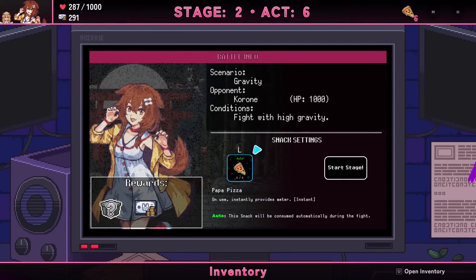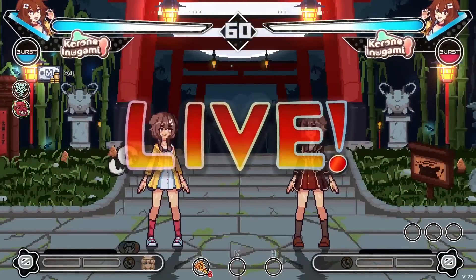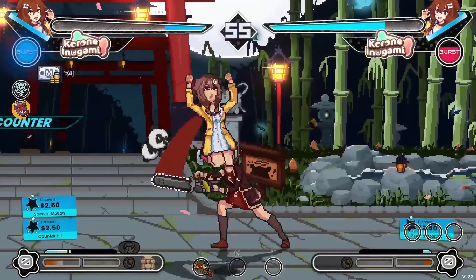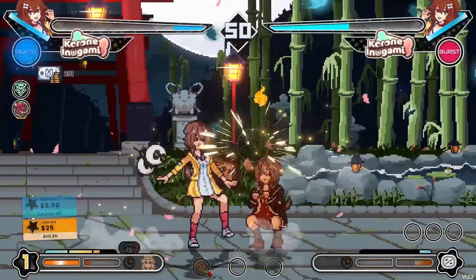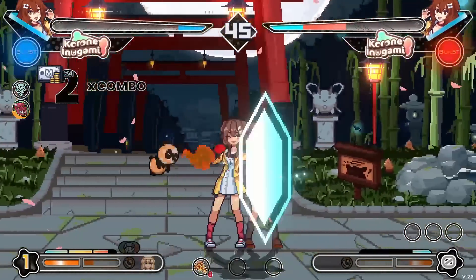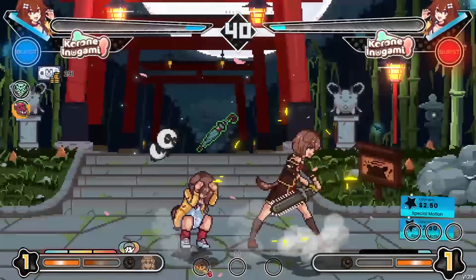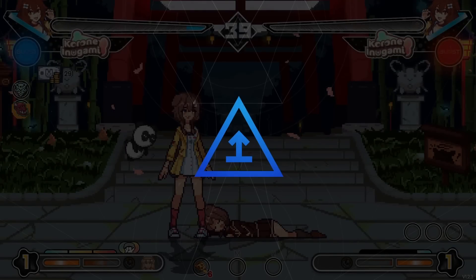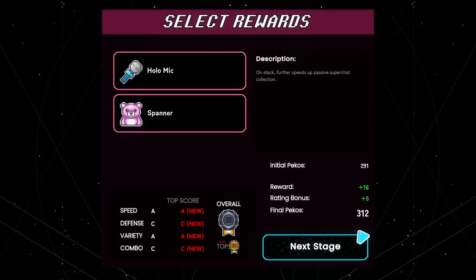Mirror match fight with high gravity! I'll stay on the ground — the gravity of this situation. Also your health is very low. That IS very high gravity. Get out of here! Ow ow! You shouldn't have done that. I love the timing of the bye-bye — the umbrellas were just triggering.